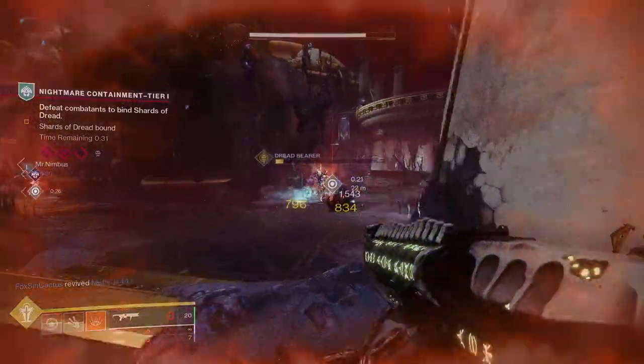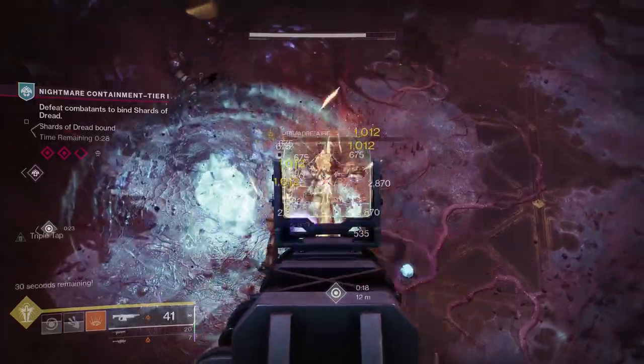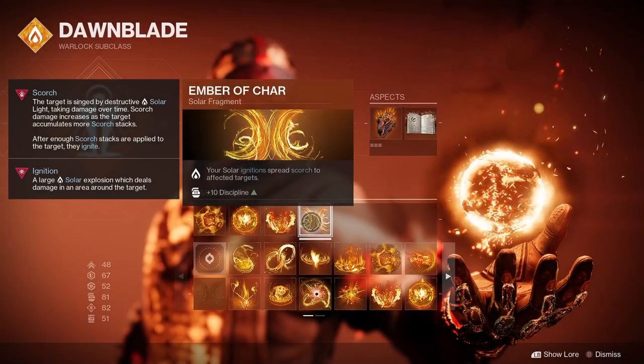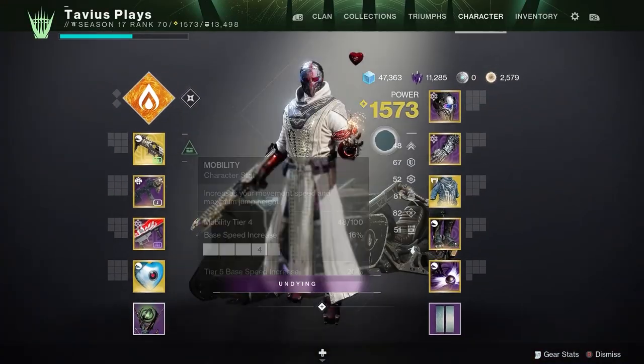I decided not to build around Radiant since our Well of Radiance and Empowering Rift both already boost the damage of our weapons, so we don't really need Radiant. And that's the subclass — now let's talk Armor and Armor mods.